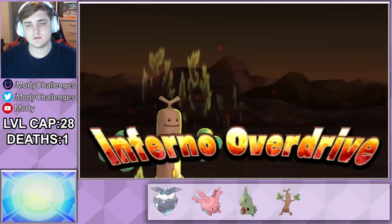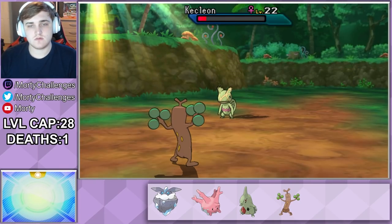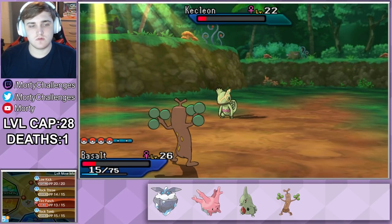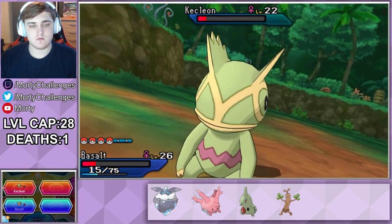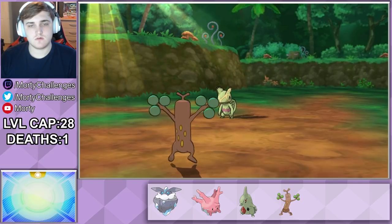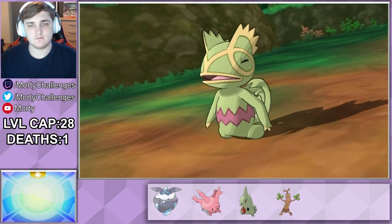I can use a Z-powered Fire Punch and it takes the Lurantis out in one. Now, if I'd have taken Basalt one level higher I actually would have guaranteed this KO, but there was a one in eight chance we lost it — not that we had to worry as we didn't get unlucky. Obviously Kecleon can't really do too much, so we take it out swimmingly.